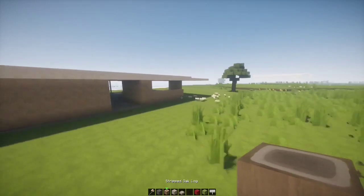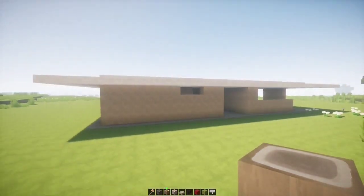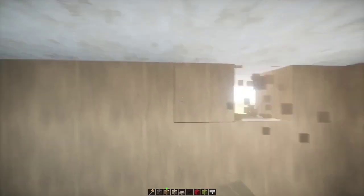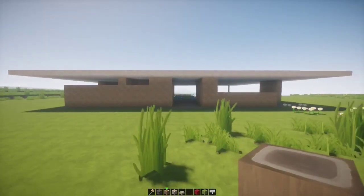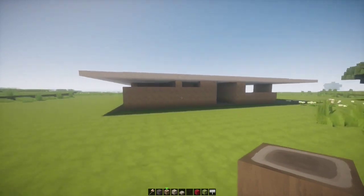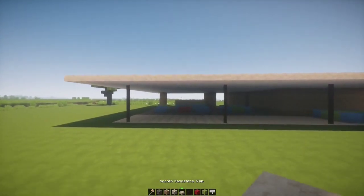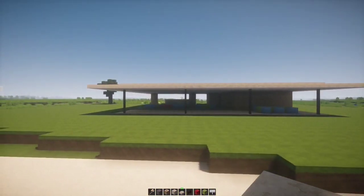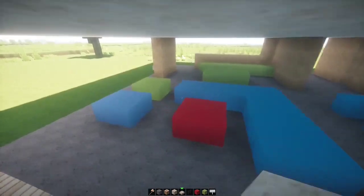This side looks a bit plain — we could add windows right here. We could have a window right there, that already looks a lot better. What about this bathroom — what if we just had a whole big window? Oh, I actually like that a lot. I'm wondering if I should have done this with birch trapdoors and then birch slabs. It looks — you gotta furnish it and then it looks better. You gotta furnish it to get a good sense of whether it actually looks decent or not.